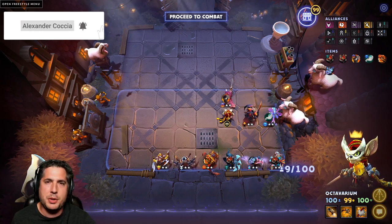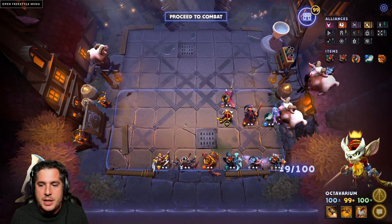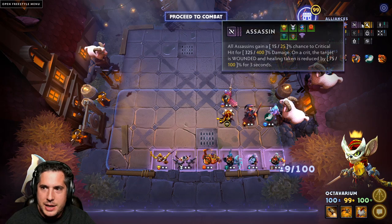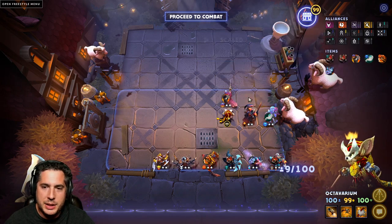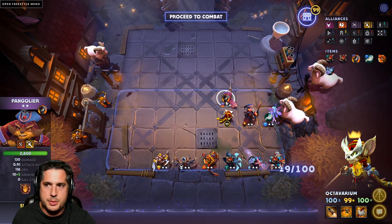I thought to myself, could this build truly be that good? And my experience has been incredibly positive. Basically, this is a level 6 Assassin build with Swordsman and Dragons. The Swordsman bonus — you know, you'll take it. It's not crazy or anything, but hey, 10% damage bonus, you'll take it. The key thing is Pangolier. Pangolier is what brings the Swordsman online. Realistically, this is Dragon 6 Assassin.